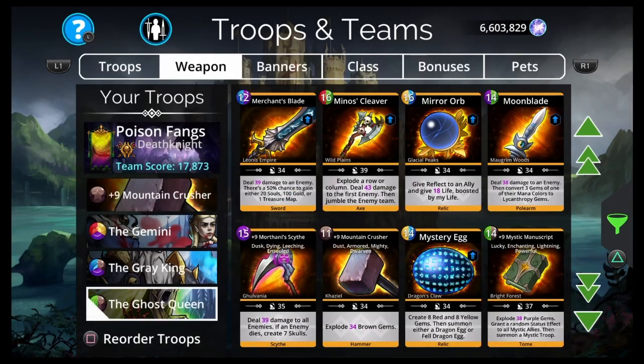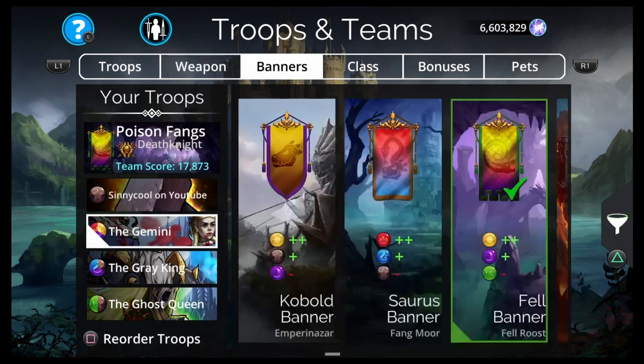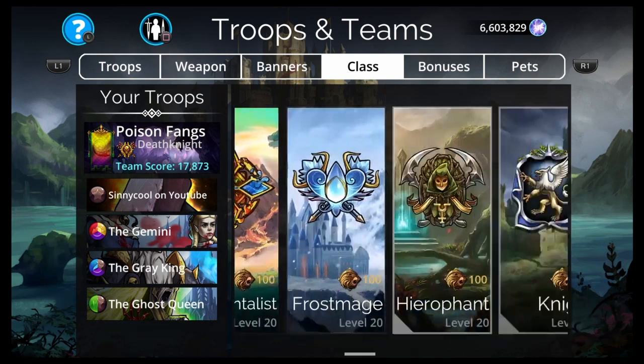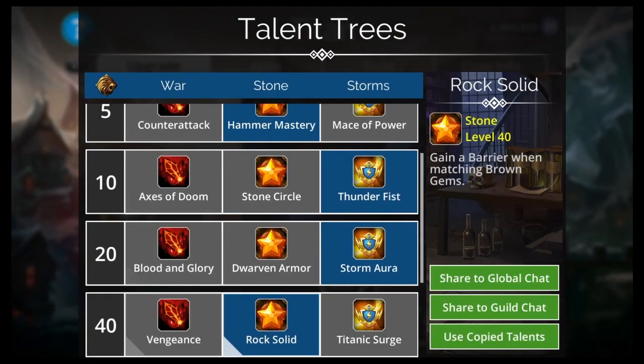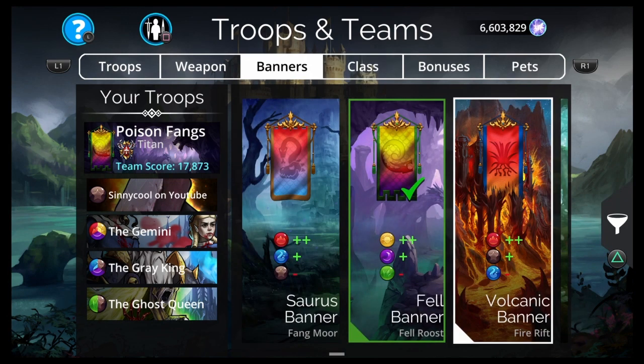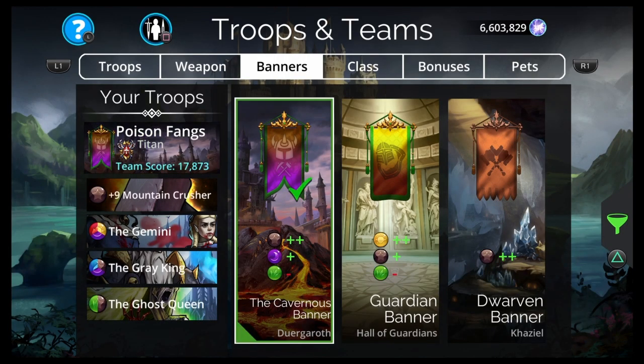Let's put the Ghost Queen at the bottom because it's our 50% start. We're going to be using these two to do most of the damage. Let's put the Gemini in second — it steals life, so it's going to gain HP. The Grey King doesn't steal life, he just does true damage. We got red, yellow, and purple; this uses blue so it'll catch some blue hopefully. Ghost Queen catches some green. For our class, I'm going to go Titan for the Brownstorm. Let's make sure we've got the Dust Storm going on — Storm Aura. Then our banner: we have three Brown troops and two Purple troops. Let's go Double Brown, Purple, minus Green. That looks perfect — Titan class.